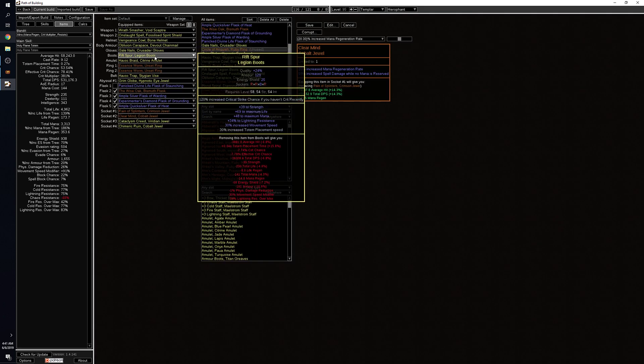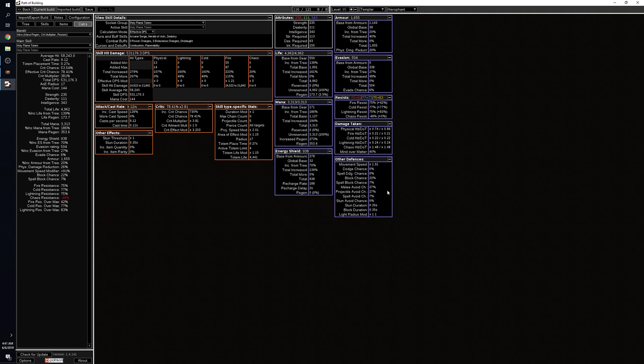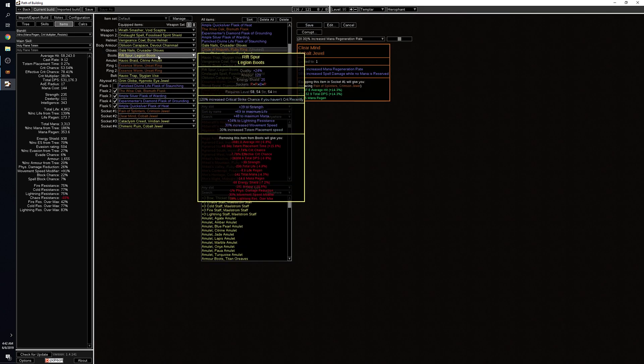Boots are a really standard defensive slot — life, mana, resistances, and a stat roll like strength or dex if needed. Mana is important wherever you can get it since we're splitting 40% of our damage into our mana pool. At level 95 I wound up with around 3,300 mana, and if you look at the calculations page I'm protecting about 4,970 effective health with mana — which is barely more than my actual life total. That shows how important it is to get mana wherever you can.